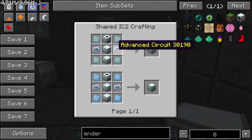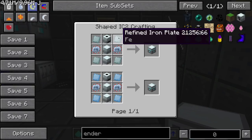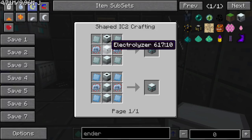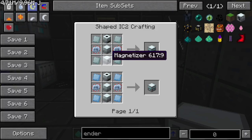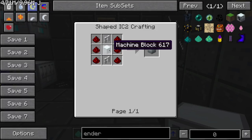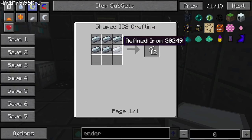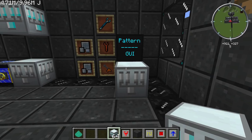To make this Industrial Electrolyzer, you're going to need two advanced circuits for refined iron or aluminum. You're going to need an extractor, a regular Electrolyzer, and a magnetizer. We haven't seen this magnetizer block yet, but it's fairly simple — just a machine block, some redstone, and some iron fence. Not that bad to make.